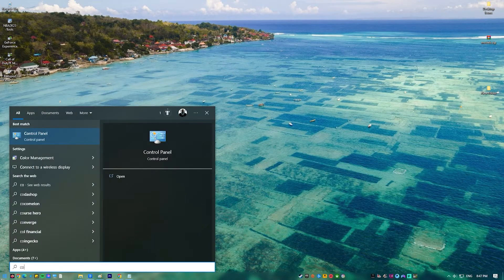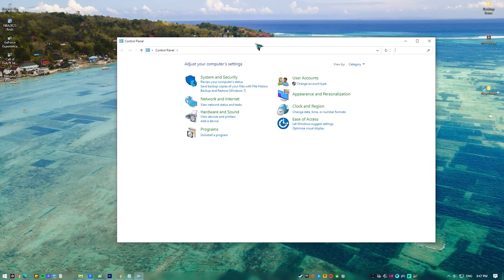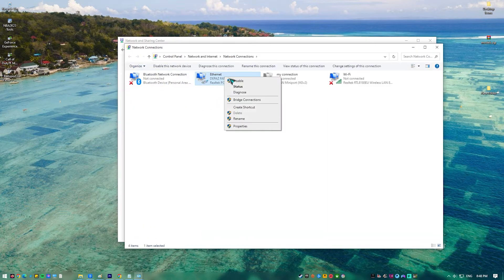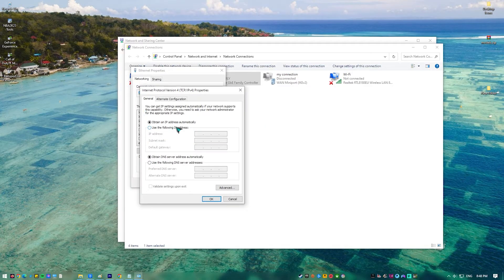Press the Windows key on your keyboard, or go to Windows Settings and search for Control Panel from there. Type in Control Panel and open the Control Panel app. Click Network and Internet, then go to Network and Sharing Center. Click on Change Adapter Options. Right-click on Ethernet Network and click Properties. In the Ethernet Properties window, click Internet Protocol Version 4 TCP IPv4, then select Properties. Select Use the following DNS server addresses. For your preferred DNS server, type in 8.8.8.8. For your alternate DNS server, type in 8.8.4.4. Make sure to enable Validate Settings upon Exit, then click OK.